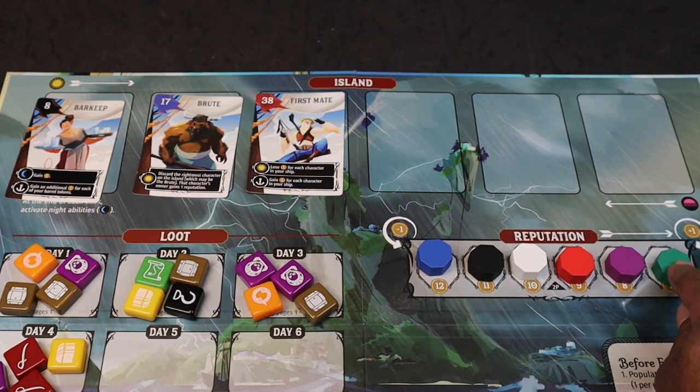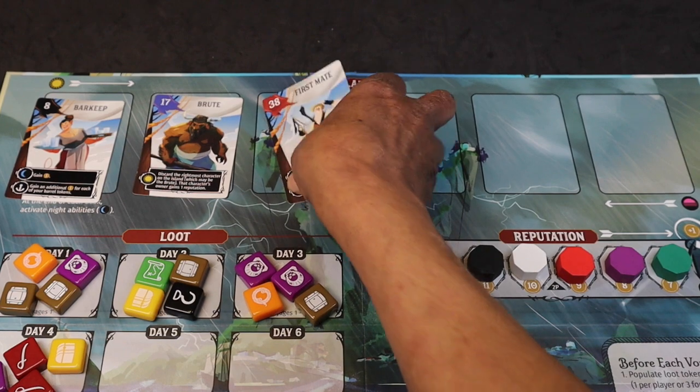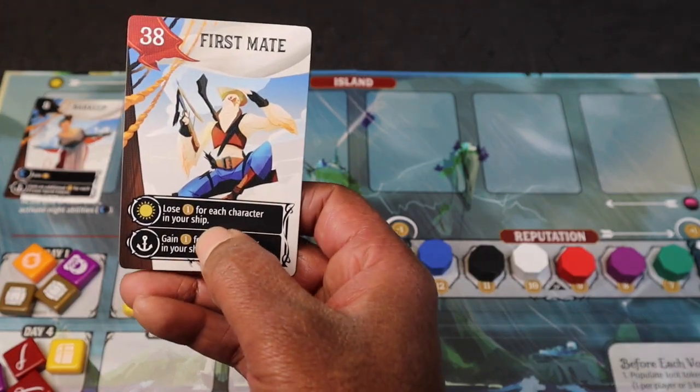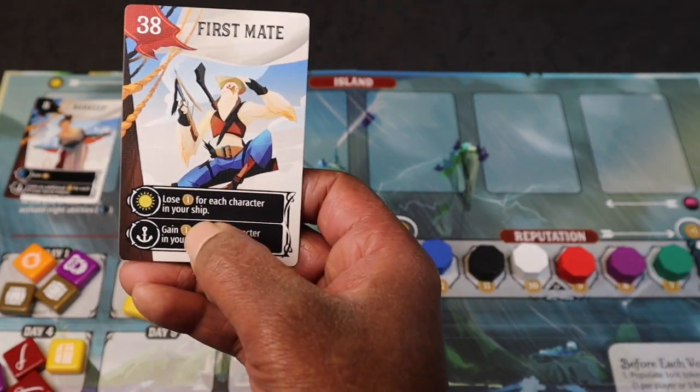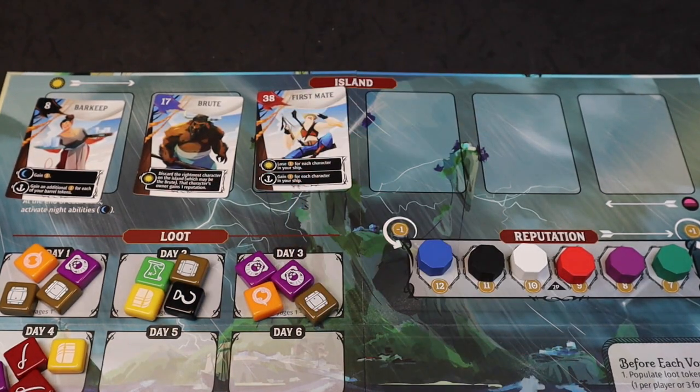Because that happened to the green player's first mate, he gets one reputation. But notice the green player is already at the highest reputation, so he would just get one bloom. Then the red player's first mate — his daytime ability is lose one bloom for each character in your ship. There are no characters on the red player's ship, so that doesn't go off. Once we've activated the daytime abilities, we'll go into the dusk phase.